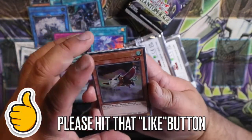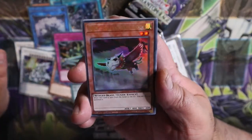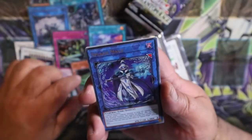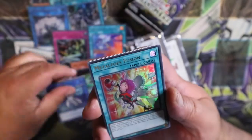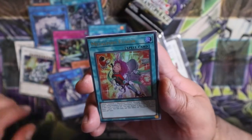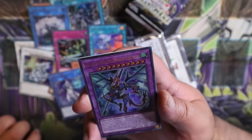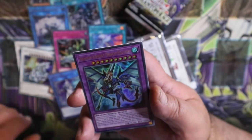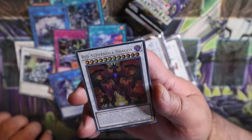Okay, we got Miss Valley Baby Rock, Splash Splash Mage, Middler Fur Fusion, Dragon Knight, Draco Equest, and last is Red Supernova Dragon.